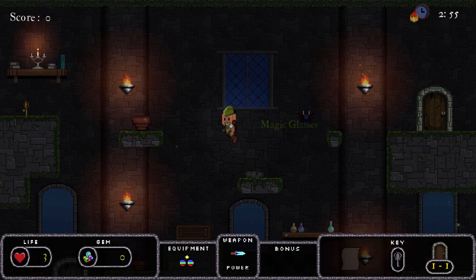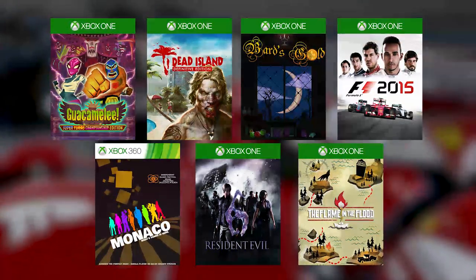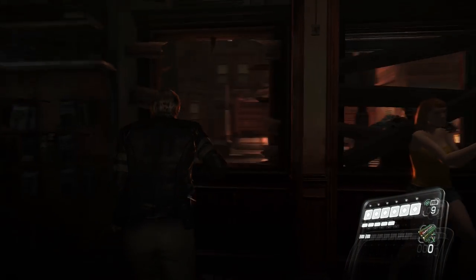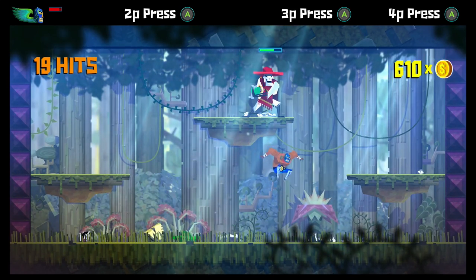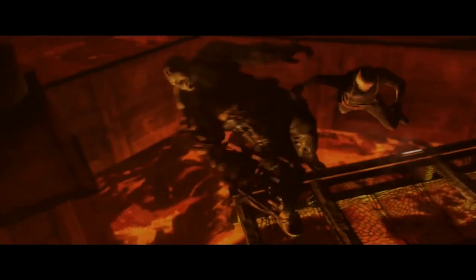And there you have it — July's update to Game Pass with loads of new brilliant titles to get yourself into. To sign up and get playing that huge library of games, just hit the link in the description below. Let us know in the comments what Game Pass games you'll be playing this month, and make sure to subscribe to Xbox On to ensure you get all the latest Xbox Game Pass news before anyone else. Thanks for watching and see you soon, bye!